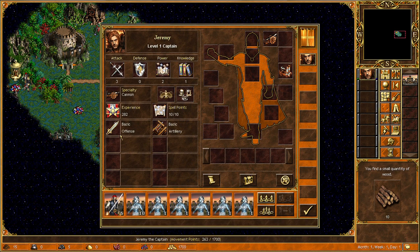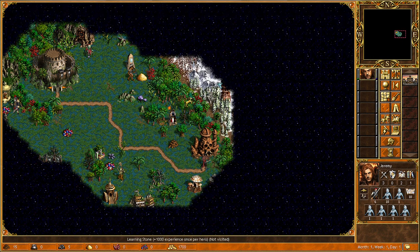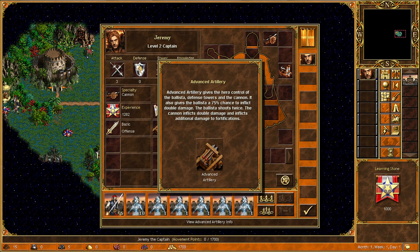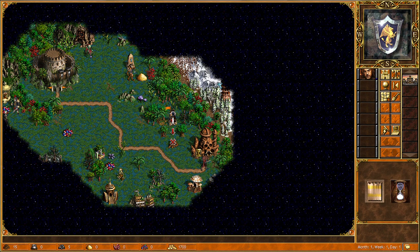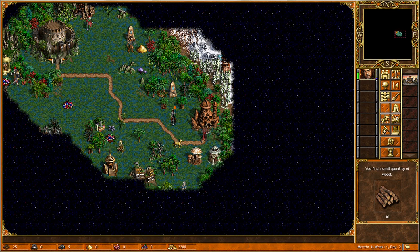I'm hoping to get another level on the artillery, and we do actually. Seventy-five percent chance to do double damage and the ballista shoots twice. But it only has eight shots, so I don't know — if it shoots twice, does it use two shots? I'm not really sure how that's calculated, to be honest.